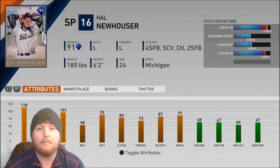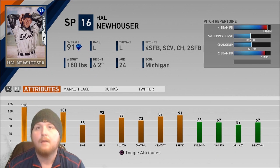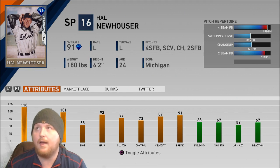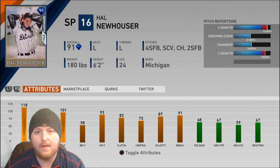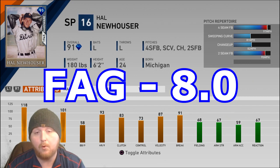He throws really hard at 97, and then he has this massive 15 mph delta between his four-seam and his changeup. He also throws a big sweeping curve that's probably going to be pretty devastating against lefties. Against righties you can still throw it, but you're mostly going to have to bury it. He does get knocked a bit for the lack of pitch selection — no sinker or slider to mix in — but overall I think this is one of the best team affinity rewards in all of Diamond Dynasty, and I gave him a 8.0.